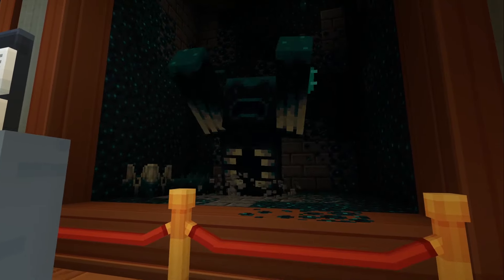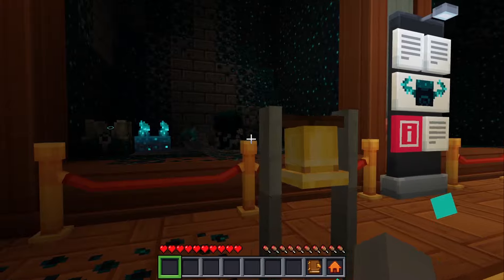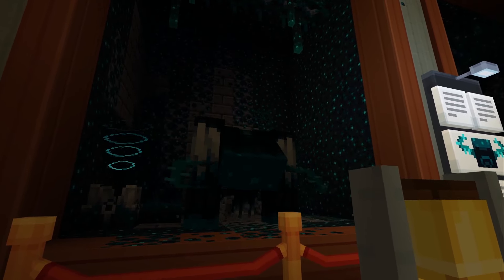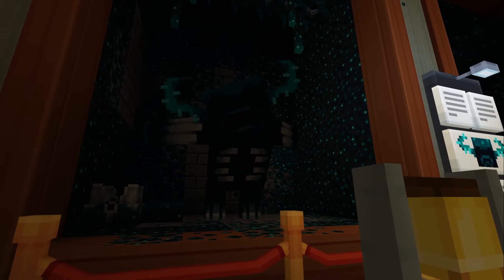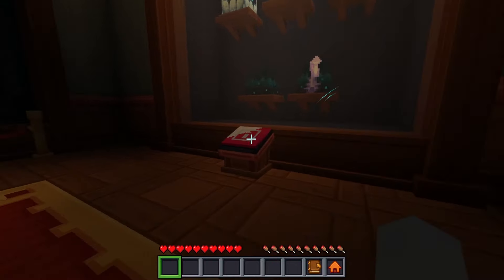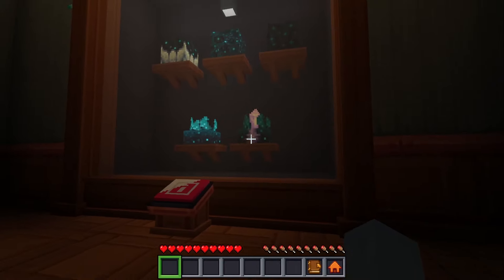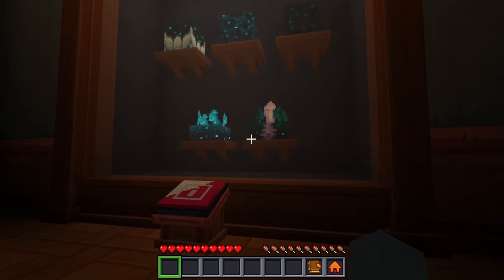The warden is Minecraft's formidable underground guardian, lurking in the deep dark. This blind but sensitive creature responds fiercely to vibrations and noises. There he is — and there he goes. What a cool mob — that's gotta be the coolest mob in Minecraft!